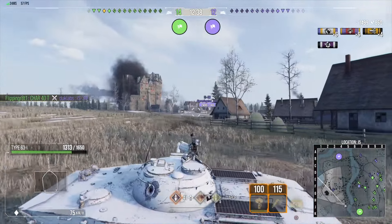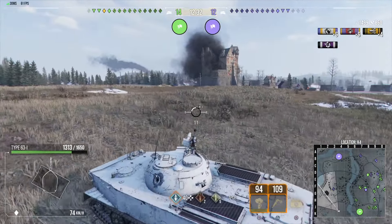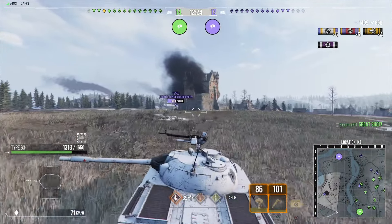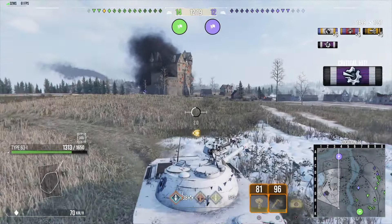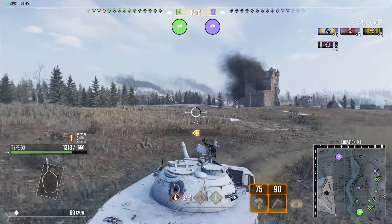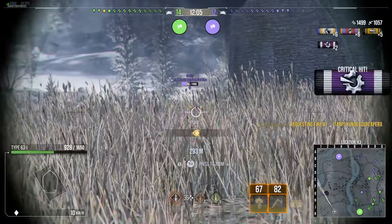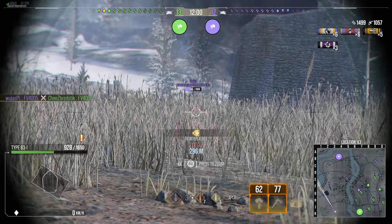You may have some weird angles to bounce some random shots that come into your tank from a 107. But overall, you have no armor. Expect people to fire HEAT at you. And yeah, the only place that HEAT is probably not going to pen is your turret — but never mind, I just looked at the turret armor. It only has 14 millimeters of armor. So HEAT on any part of your tank will pen your tank.